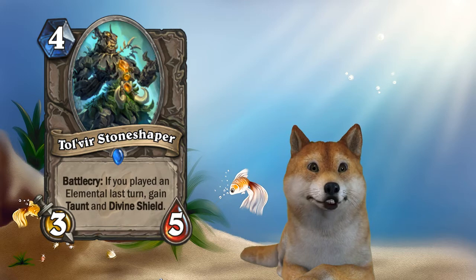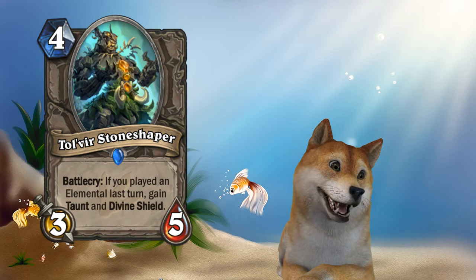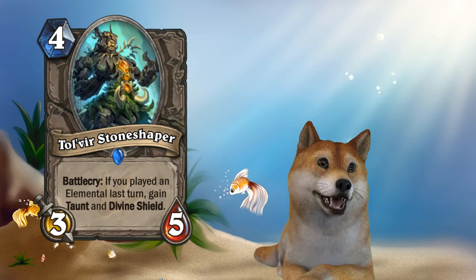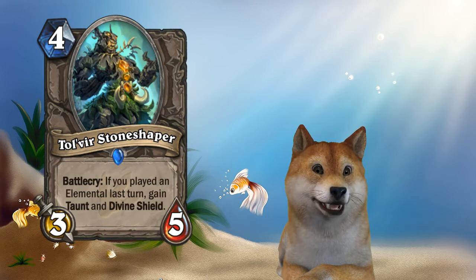A three-five for four mana with Divine Shield and Taunt — all you need to do is play an Elemental in the previous turn. If you're playing an Elemental deck, I think you would put this in, because that's just a better Sen'jin Shieldmasta. Which is almost playable in some decks, like Handlock. A vanilla three-five taunt wasn't bad, but what about a three-five Taunt with Windfury and Divine Shield? Pretty good.